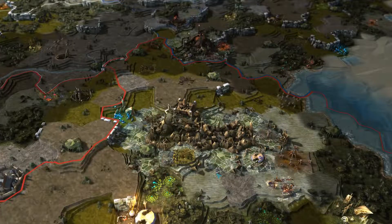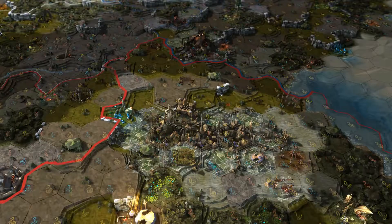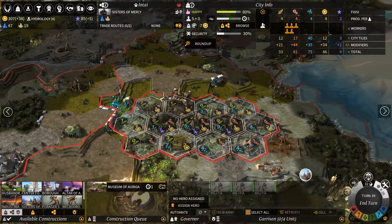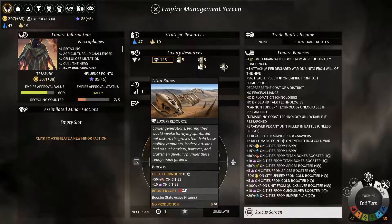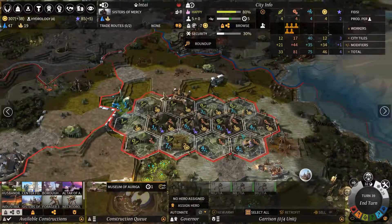Greetings housemates and welcome back to another episode of Learn to Play Endless Legend. We're going to be taking another look at Districts as we are about to complete our Museum of Auriga. We surpassed whoever was chasing us — probably a large part of what sealed our victory was the Titan Bones booster we got from an earlier quest. A really nice windfall, lucky break — you don't always have that. But of course we are highly production focused here.